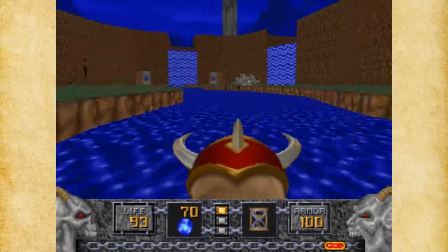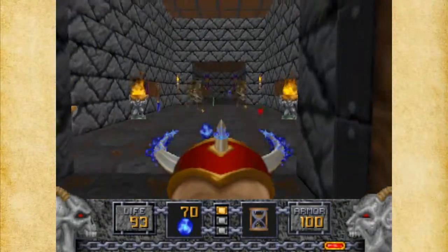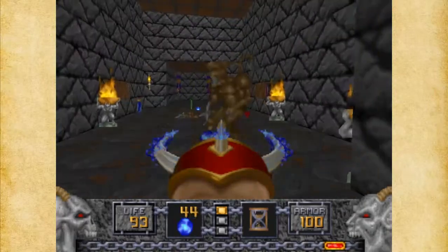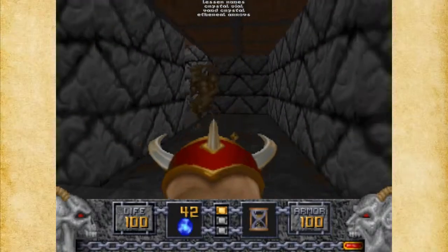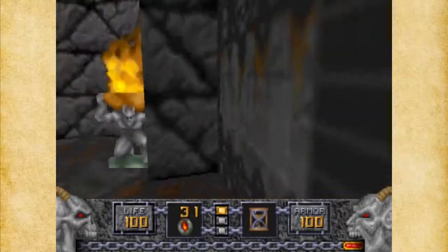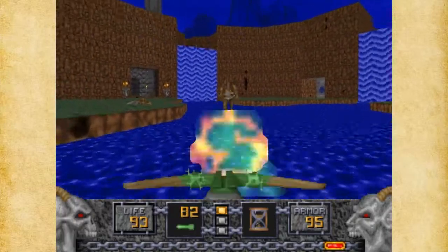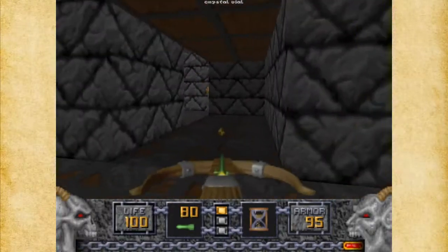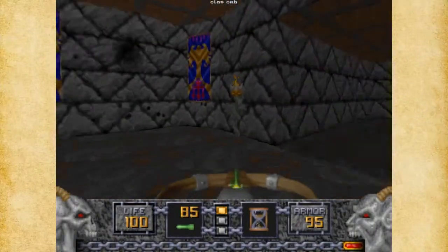Now that we've gotten that done, we can open up this door. Those two doors won't open up until much later. Let's see how I'm going to deal with these — I'm just going to deal with them one by one. Now that I'm in close quarters, I'm not going to use the Phoenix Rod very much. It's a very powerful weapon though — I like it. This teleporter is not opened up yet, obviously. It will, sooner or later.